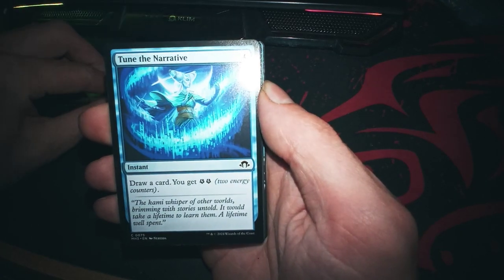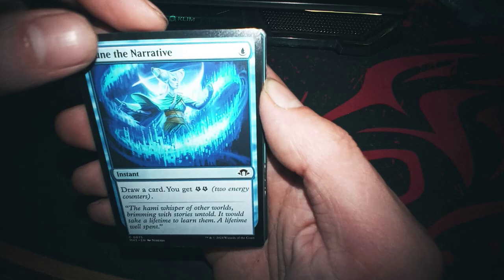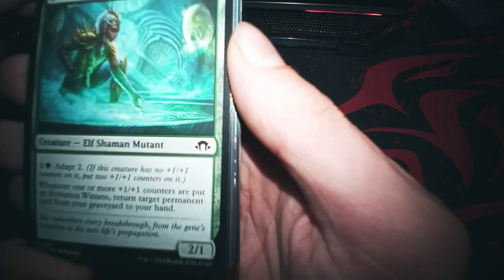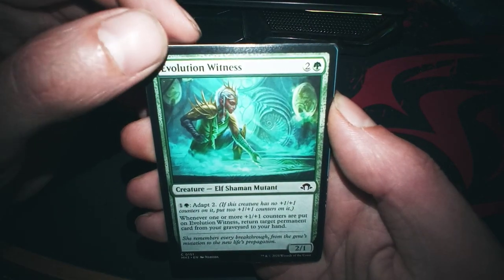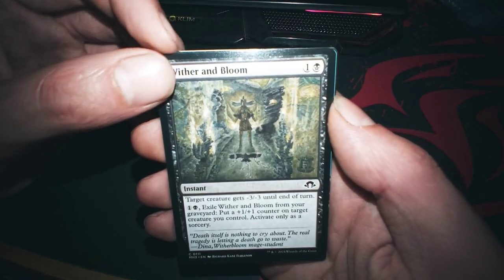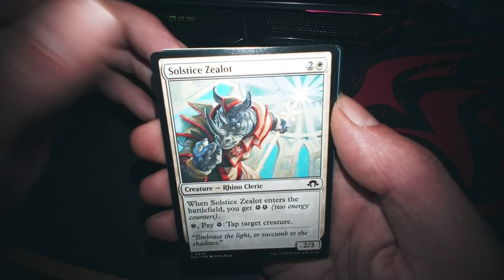Oh, this one is good — draw a card for one. It's like a third of Ancestral, maybe less. Okay, nice. This one is not bad. It's very good.